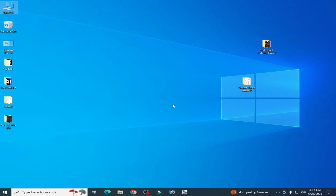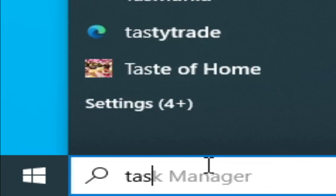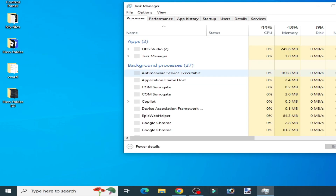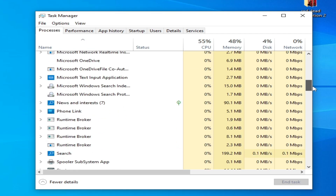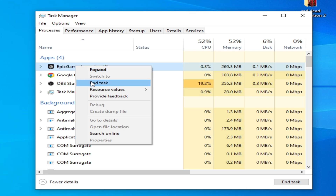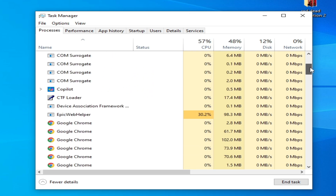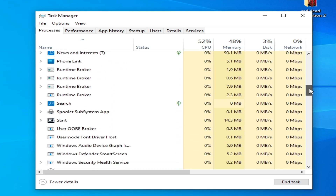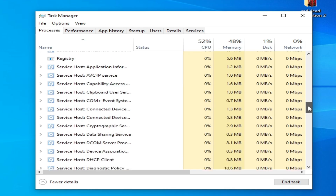Solution number five: if you are on the Epic Games Launcher, go to the search bar on Windows, type 'Task Manager', open Task Manager, scroll down, find Epic Games Launcher, right click and End Task. Also scroll down and if Epic Games Service is running in the background, end that task too. Close all services and running apps related to Epic Games Launcher.